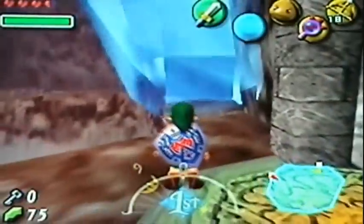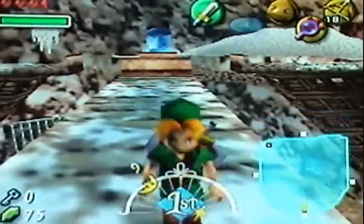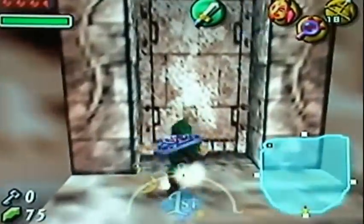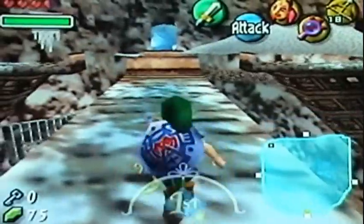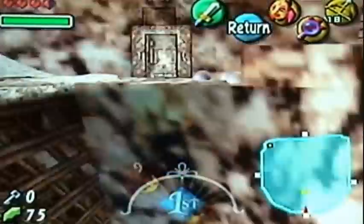When we have the certain item for this dungeon, we can get through this room quickly, but we don't have that yet. I always like to check to see if I've gotten every stray fairy in the room. This is the center of the room — we're kind of up here now.